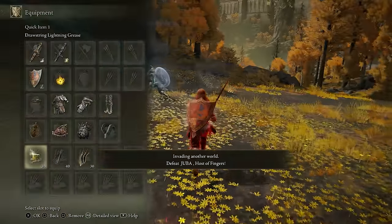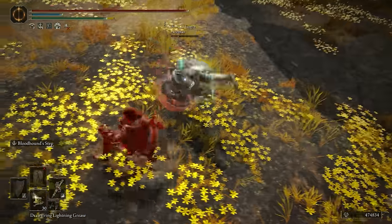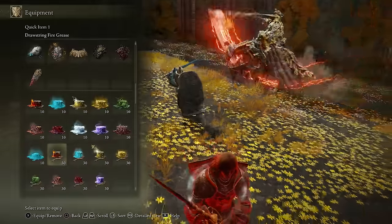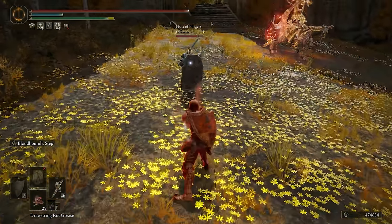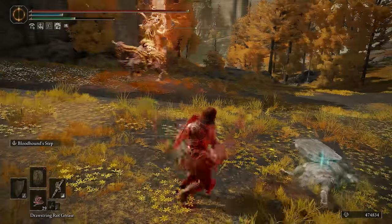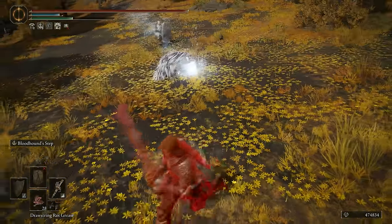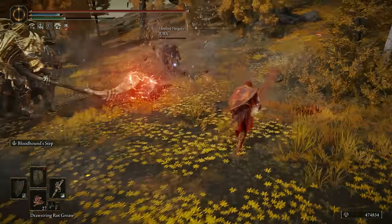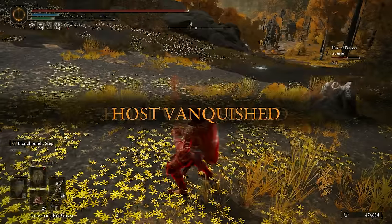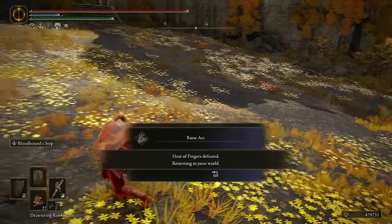Invasion with a Bull Goat opponent. Applying Scarlet Rot grease — you don't like that, Mr. Bull Goat. Getting backstabs and poking with the Antspur Rapier. Wondering if the fire could hurt me. Going for backstabs — almost went right in front of the Bull Goat. Successfully Scarlet Rotted him — a good use of the grease on this weapon.